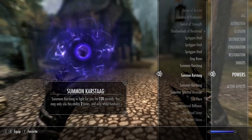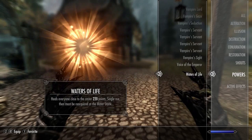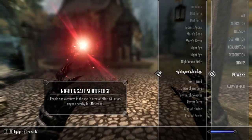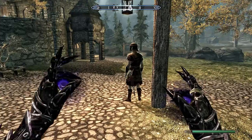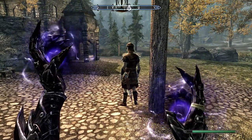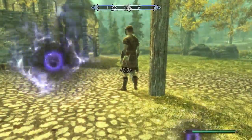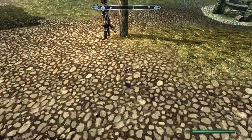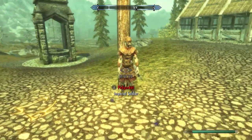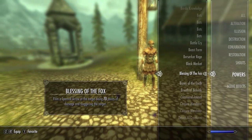I completely forgot about powers, but there certainly are some interesting powers. I'm going to run through the powers before we get to the shouts. First up is Blessing of the Fox — fires a spectral arrow at the target doing 70 points of damage and staggering the target. What just happened? Good god — how is that firing? That's like a mass illusion!